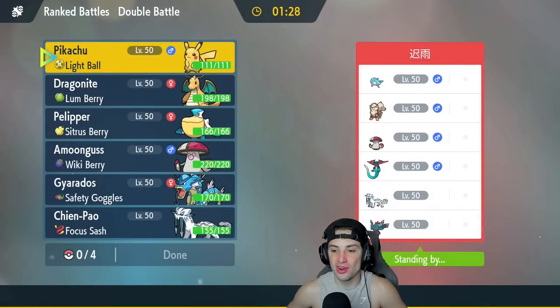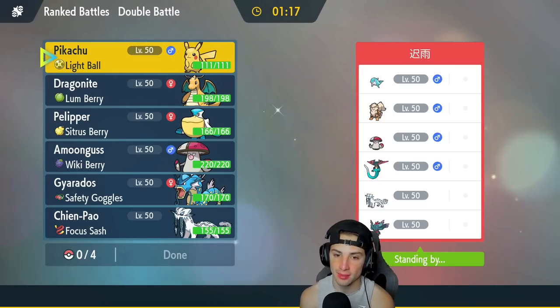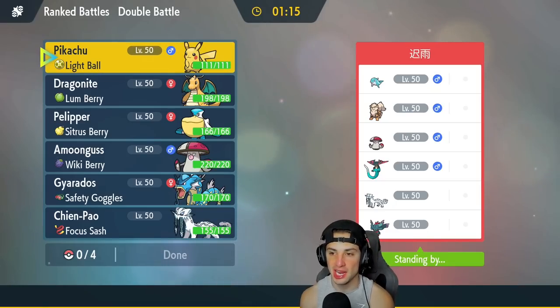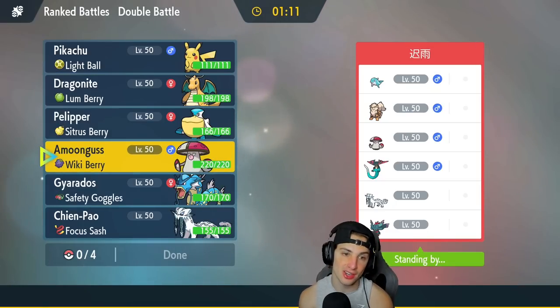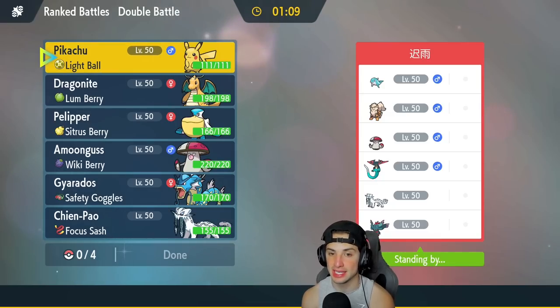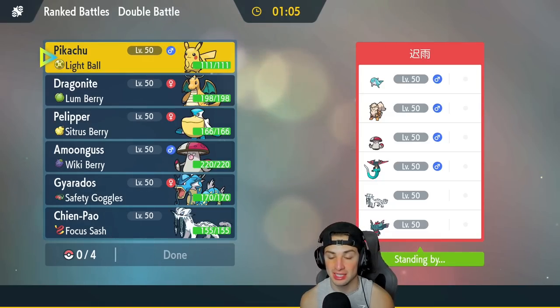We're 0-1 but hopping into our second match. Opponent has a Dragapult and Chien-Pao team with Palafin, Arcanine, Fluttermane, and Amoonguss. Pikachu and Gyarados isn't bad here — Fake Out and then potentially set up a Dragon Dance, which could be very, very good.